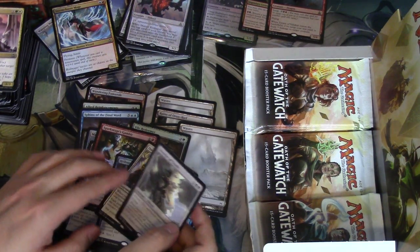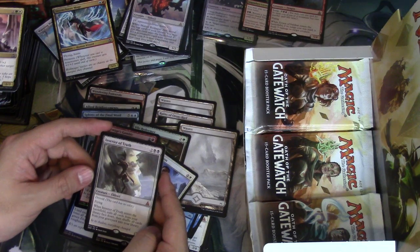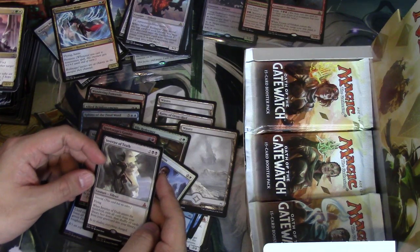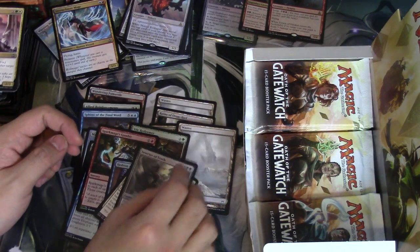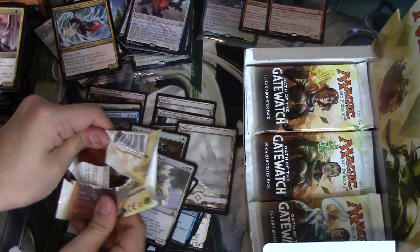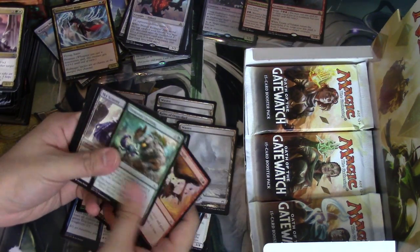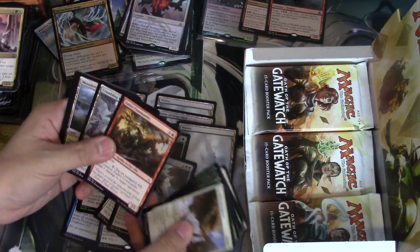What? Is that right? Inverter of Truth — two double black, devoid, flying. Whenever it enters the battlefield, exile all cards from your library face down, then shuffle all cards from your graveyard into your library. Yeah — four mythics in this box and we've only opened a tiny bit. Crazy, right? This is crazy.